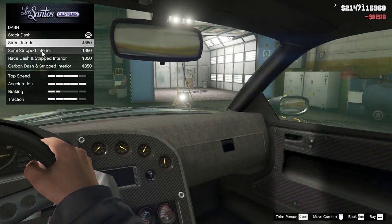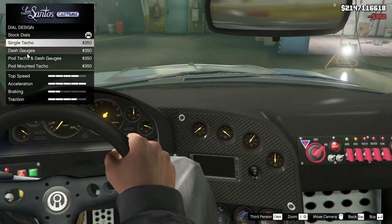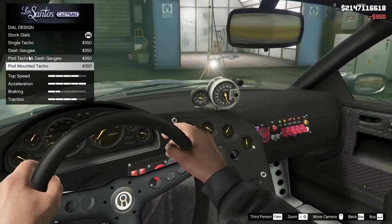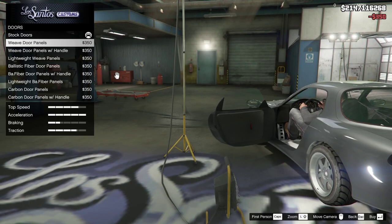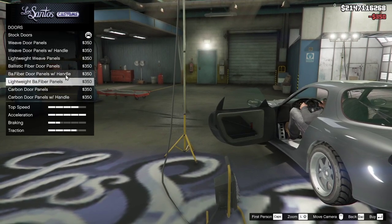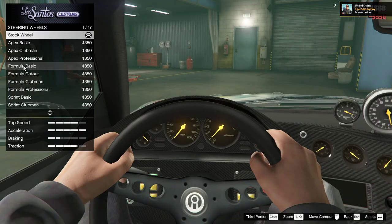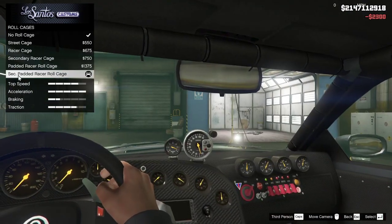Horn - no one cares. Dash - street interior, semi-stripped interior, race dash, carbon dash and strip interior, why not - carbon dash. Dials - single tacho, pod taco and dash gauges, pod mounted tacho - we'll do this, as many gauges as possible. Doors - weave door panel, weave door panel with handle, we'll do carbon door panels. Seats - there's a lot to go through, carbon race seats. Steering wheels - rally clubman. Roll cage. They're yellow, so it's a bit of a crime to make them xenons.